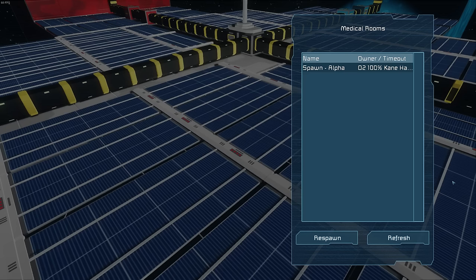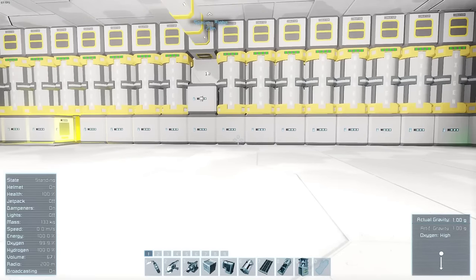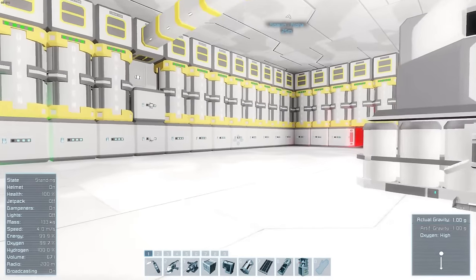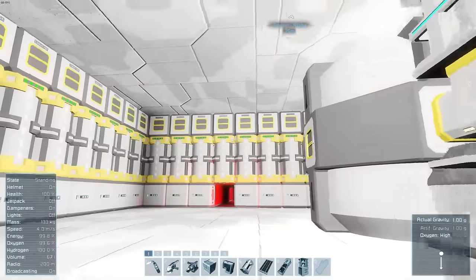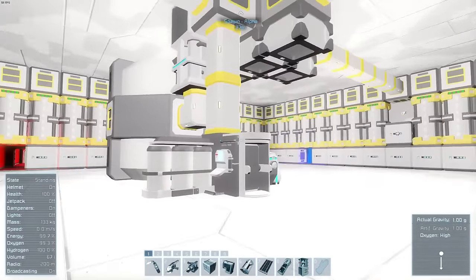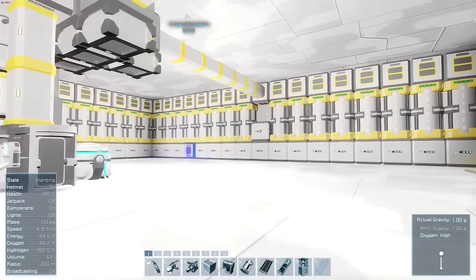When you start on this server you don't get a drop pod — you don't spawn on a planet. Instead you spawn on one of our stations. If we have more than four or five people we'll have a spawn beta and a spawn alpha nearby. Today we're starting on spawn alpha, and when you first join you'll be in this padded white room — well it's not really padded but I call it that. It's the white room; it's very bright, like your gamma needs to be turned off.